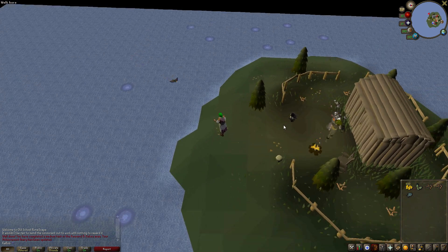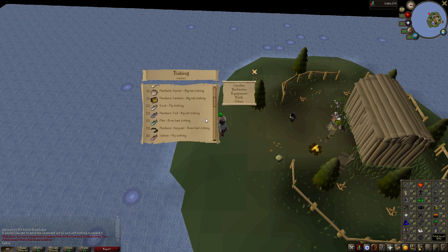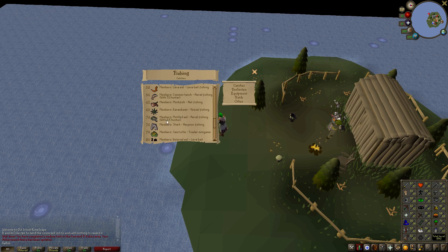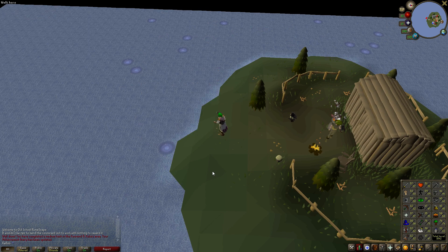We could fill the inventory up. I believe there's like two or three different fish you can catch here. Looking at the options: bluegill aerial fishing at level 43, common tench aerial fishing, mottled eel aerial fishing, and greater siren aerial fishing. I don't know if they're all just normal training things, but you can see we're getting both fishing and hunter experience for this.